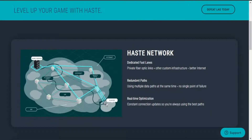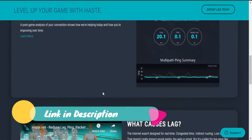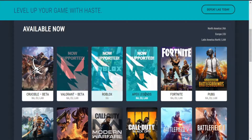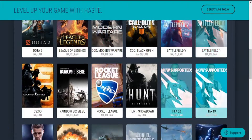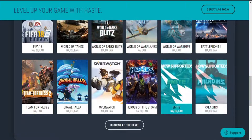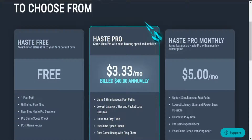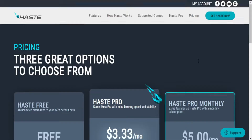If you are playing games and facing ping issues, then you can try this app. This app supports a lot of games. You can check the games list on the website. This is available with both free and paid options, so you can try with a free account. Just sign up and download it, no credit card required.